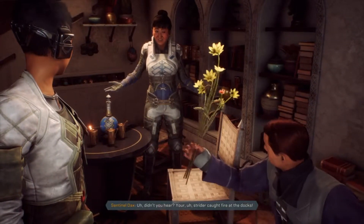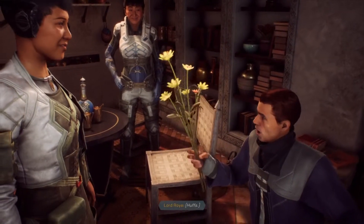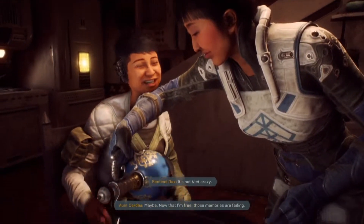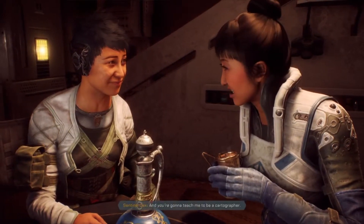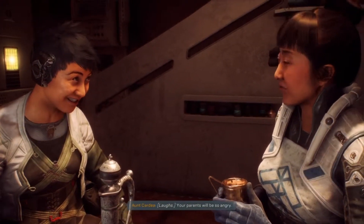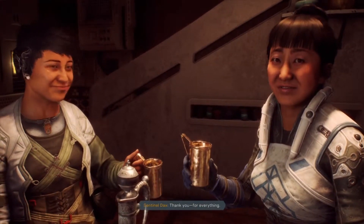'Didn't you hear? Your strider caught fire at the docks.' 'What — big fancy, engulfed in flames?' Yeah, he didn't want Dax. 'This is gonna sound a little crazy — she saw the future. You and the Freelancers are legends.' 'Now that I'm free those memories are fading, but I do know you change things for all the Freelancers — good, bad, I don't know. But don't worry, I'll be there with you. And you're gonna teach me to be a cartographer.' 'It's a hard life, Dax — look what happened to me.' 'I'll make new mistakes — this is who I am.' 'I've got a Freelancer.' 'Thank you for everything.' 'You're welcome. So when do we start?'